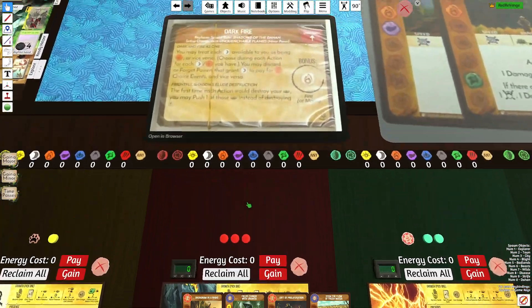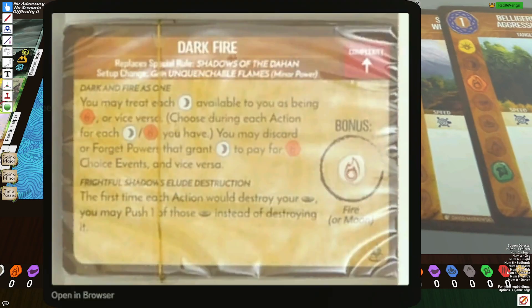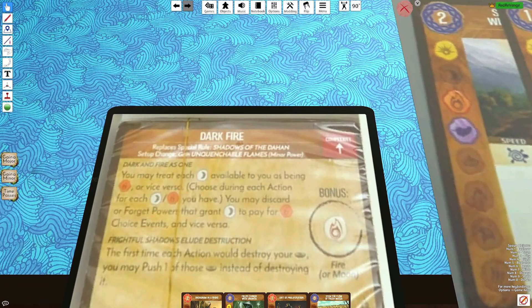So, Shadows — they revealed the new dark fire aspect. We now have the new Shadows aspect called Dark Fire. It says you may treat each moon available to you as being fire, or vice versa, choosing during each action for each moon or fire you have.